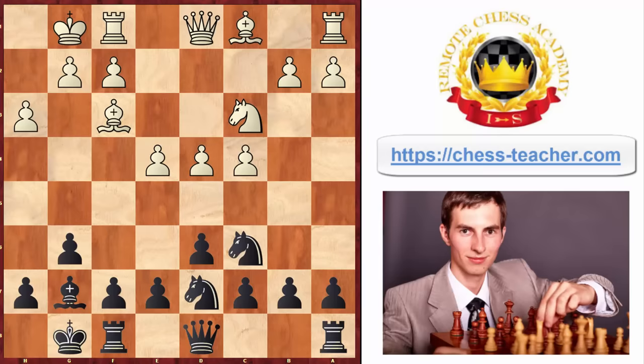How can white protect their pawn on d4? Either they can push it forward or they can protect it with the bishop. We're going to analyze both lines — they often lead to the same position anyway.